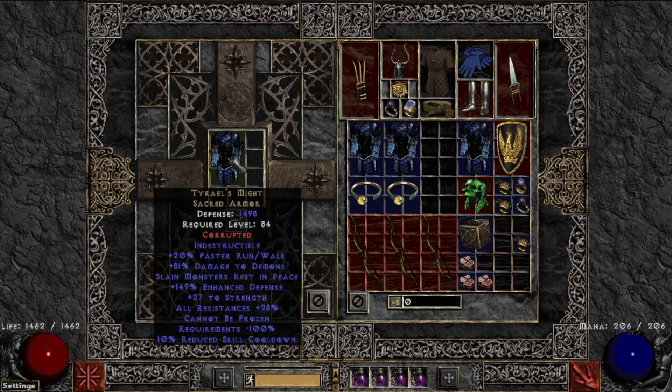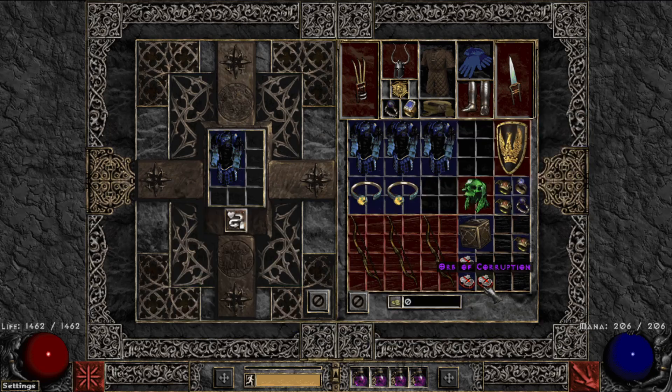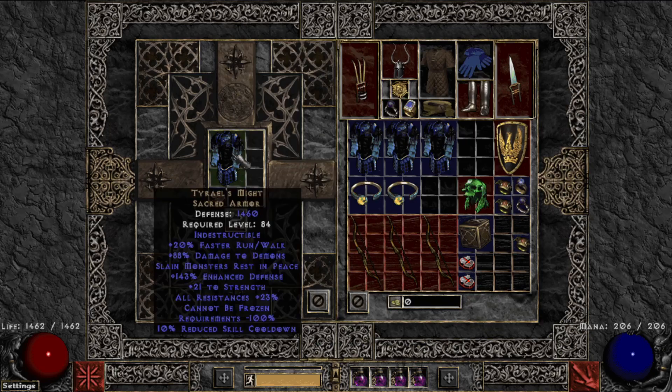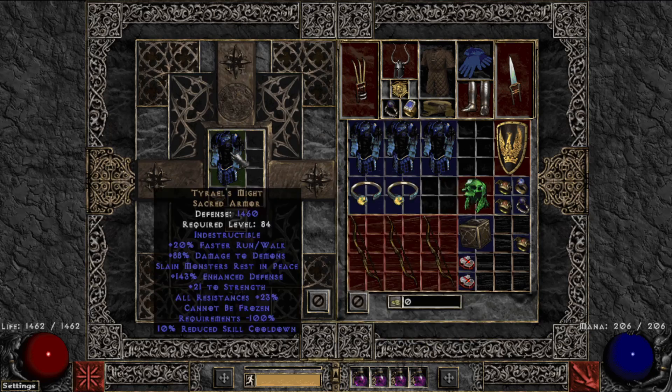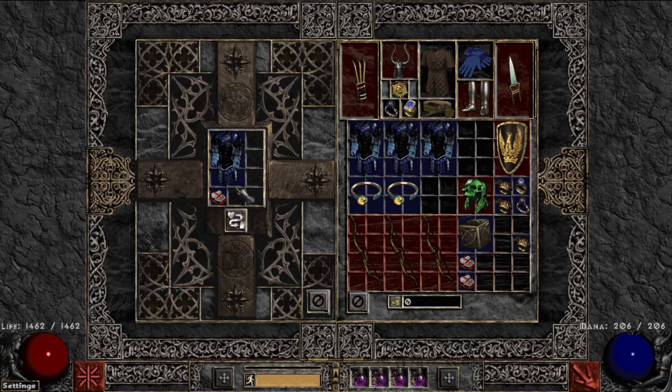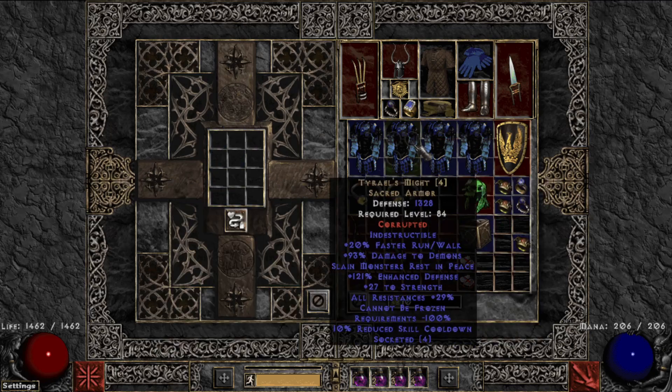Can we get another? This looks like a CNC — corrupted no change. You also hear people in PoD refer to it as slamming, so if you hear that, they're just talking about corrupting. This was my best Maras — 27/29 with 93 damage to demons. Last one — one socket. Pretty happy with these slams.